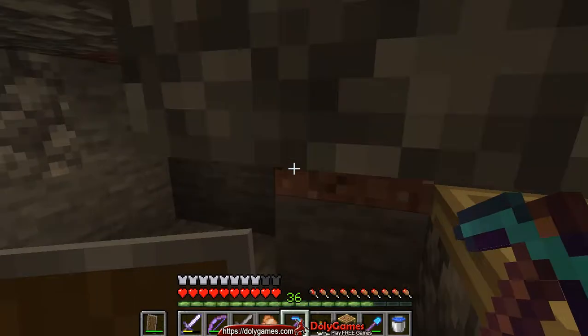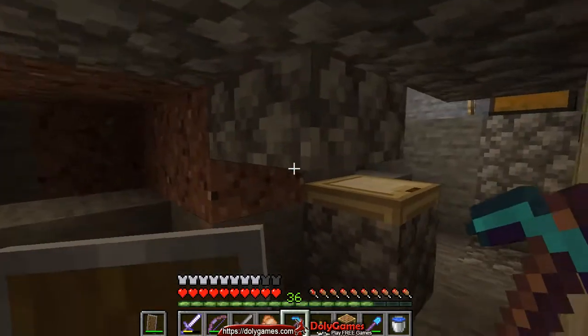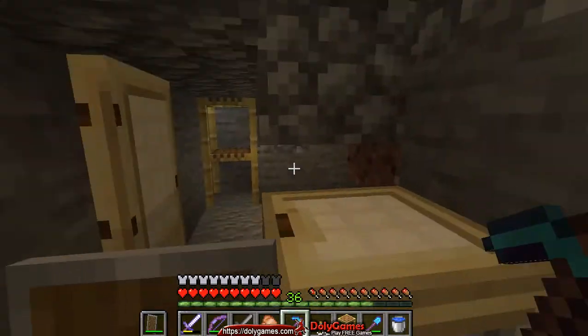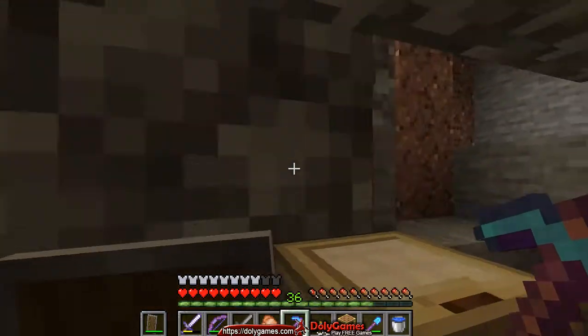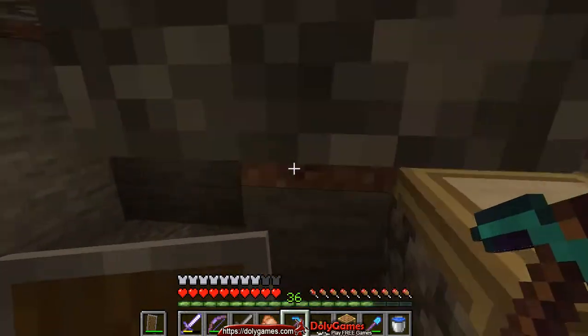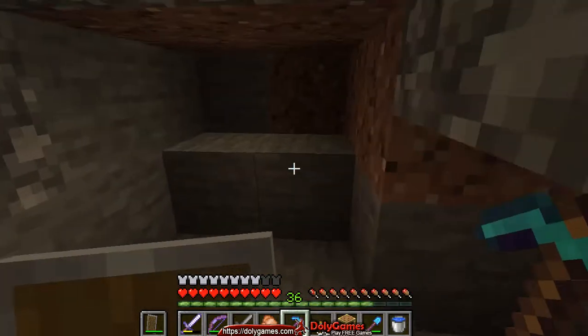Over here we'll need two — here we have our system correctly done, leaving just a small hole. At the bottom it's closed with a trapdoor, and on top here is a half slab. That little hole is big enough to kill them but not big enough to let them pass.